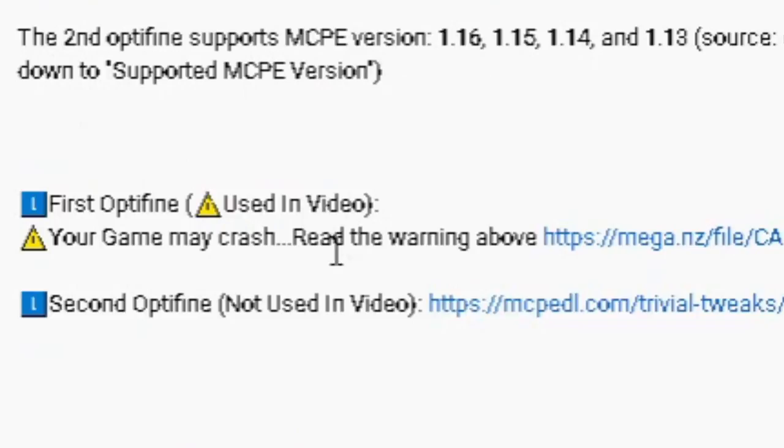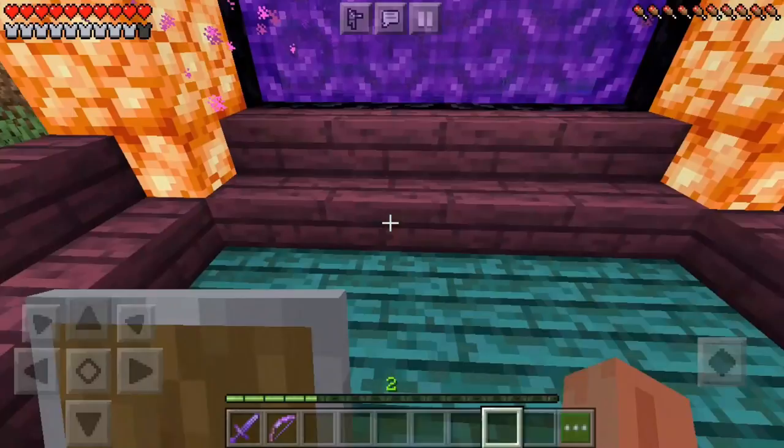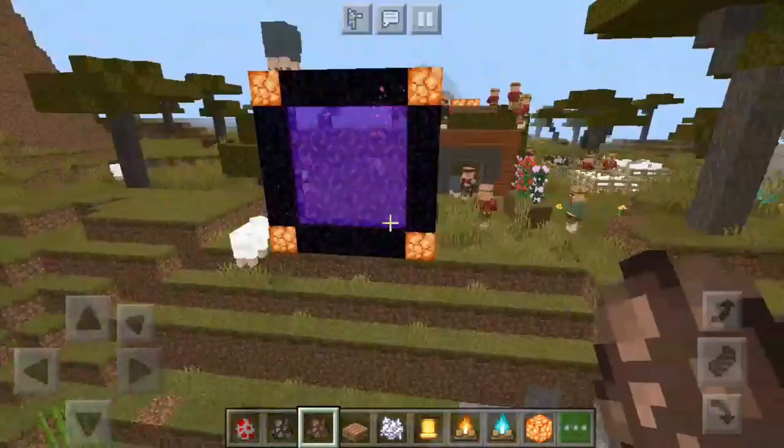In my last Minecraft lag fix video, I shared a resource pack that kind of works like Optifine, and I messed up. Back then, I had no idea that it does not work on an updated Minecraft version, that's why I created this video on some resource packs that work like Optifine. You are watching Potato Authority YouTube channel, so let's start the video.